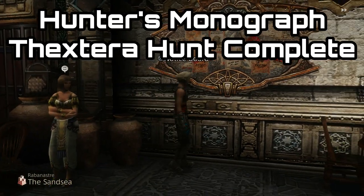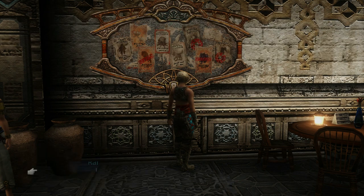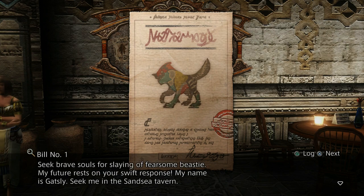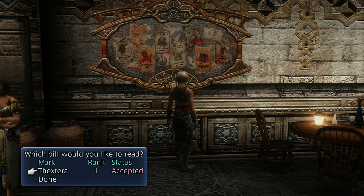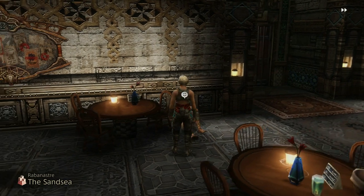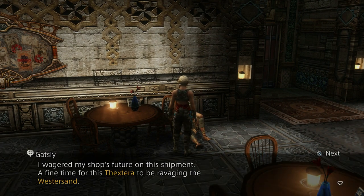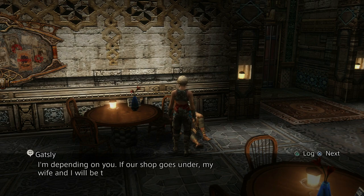For the last monograph, the Hunter's Monograph, which improves the loot quality from beasts and avians, you're going to have to undertake a hunt. This hunt is the Thextera hunt, which can be obtained from the notice board in the Sand Sea, but you have to have done the Rogue Tomato quest before you can undertake this one. It's pretty simple — you just take it off the board, talk to a guy named Gatsley by the door, and then it's just a matter of killing one mob.